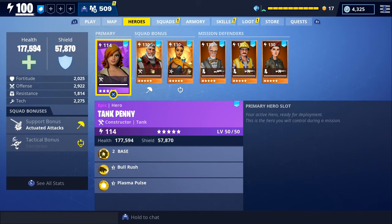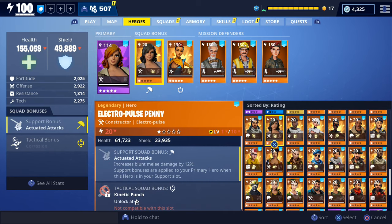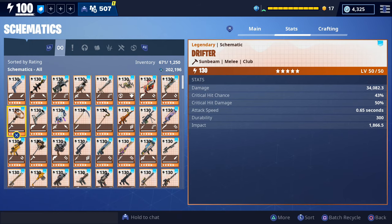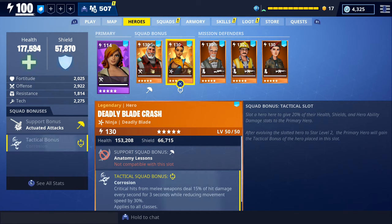I would recommend using Tank Penny if you plan on playing with the Drifter. For your support slot, you want to use a hero that has the actuated attacks squad bonus, because that's also going to help you do more damage with clubs. If you don't have Blitz and Base Kyle, you can also use Electro Pulse Penny — she also has the actuated attacks squad bonus and you can recruit her from the collection book. Without that squad bonus we're doing 34,000 damage, but with it we're doing 38,000. For our tactical slot we have Deadly Blade Crash, which makes crit hits with melee weapons deal 50% of hit damage every second for three seconds while reducing movement speed by 30%.